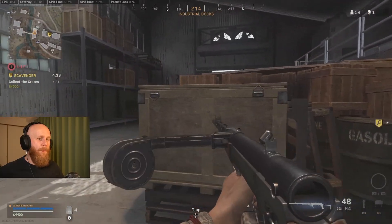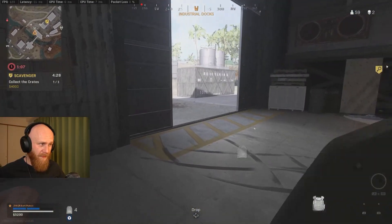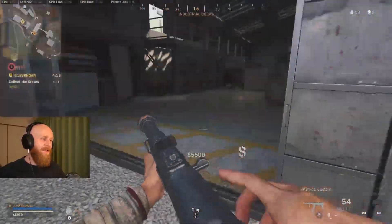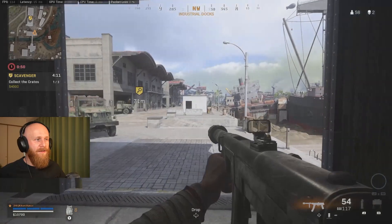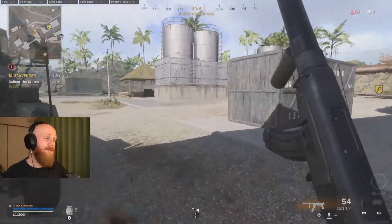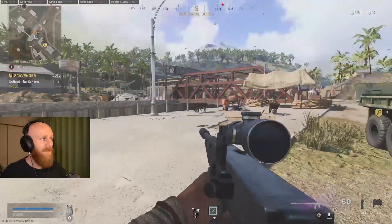I hear an audio cue, I have a stun. I slide in — wasn't the best since he was prone, but usually they either jump to engage or walk around the corner. The stun hit and that's basically your window to move in. He gave us a big bag of cash, which pushed us over the edge to buy a loadout. I have one look around the surroundings, confirm we're safe, and get it.